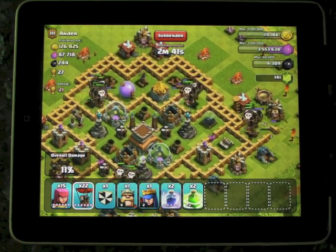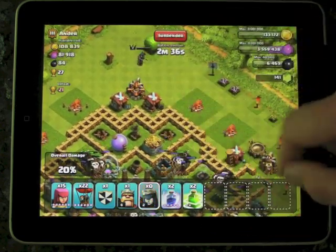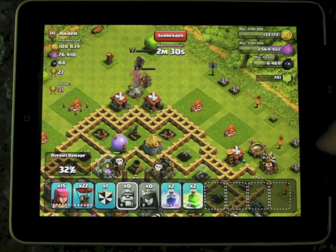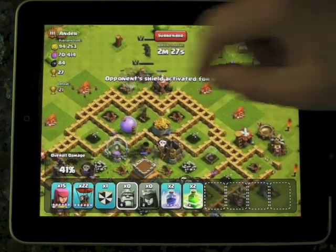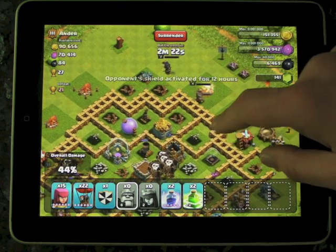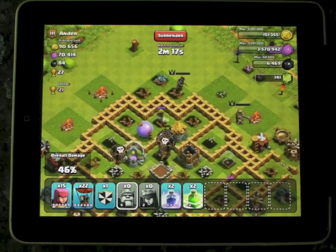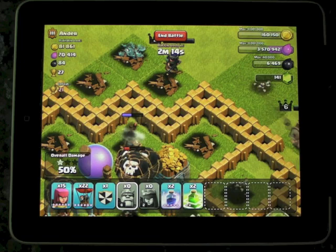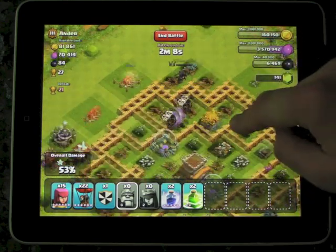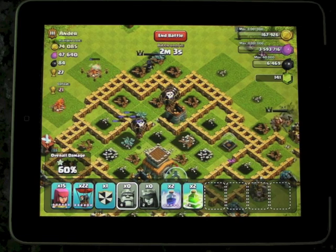Remember that balloons are all about taking the air defence out — if that has not been done. Let's see if I can do it on the cheap there. Come on, take that air defence — I can't believe they went past that air defence, that's just ridiculous. The archers are going to take it out. I think we're there. And we've only used 19 or 20 balloons? So that basically means we can go again. I like going again — double bonus!